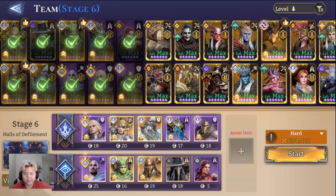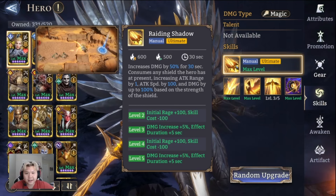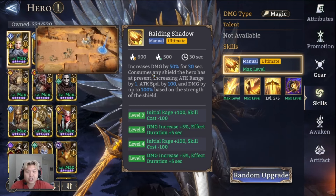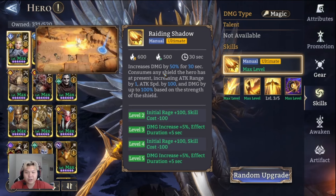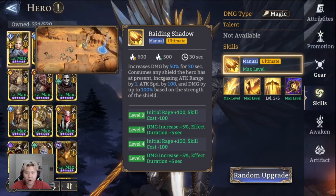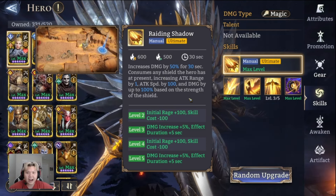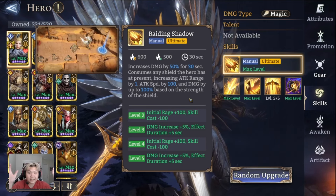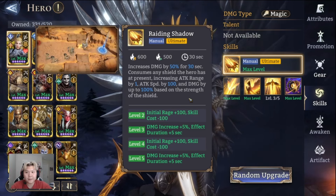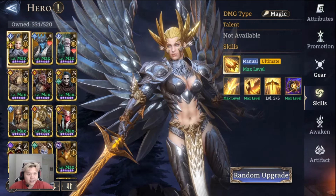Here it is — I'm using Valkyrie for the top lane. With Valkyrie, her skills are really unique because she consumes any shield that a hero has at the present time, and it turns that into increasing attack range by one. It also increases her attack speed and increases damage based on the strength of the shield. That's really gonna come in handy in a minute.